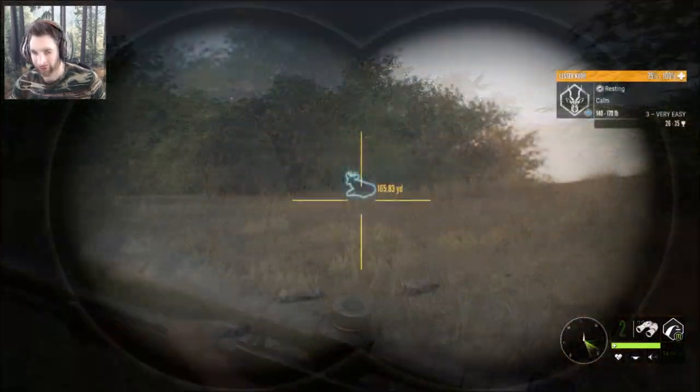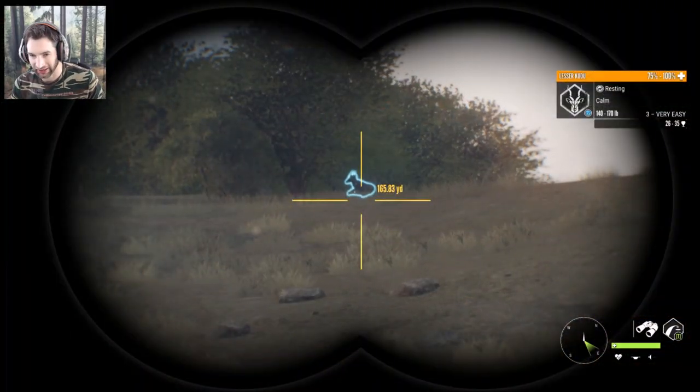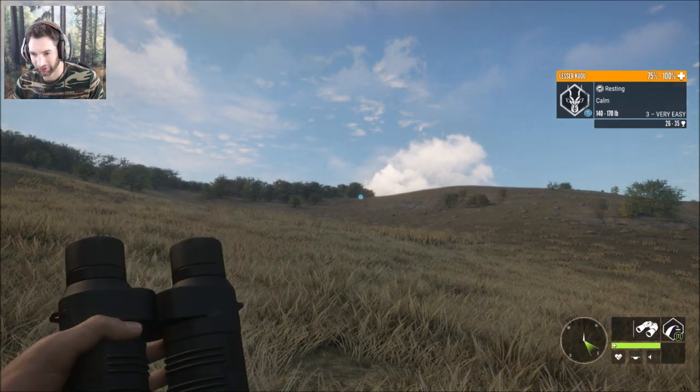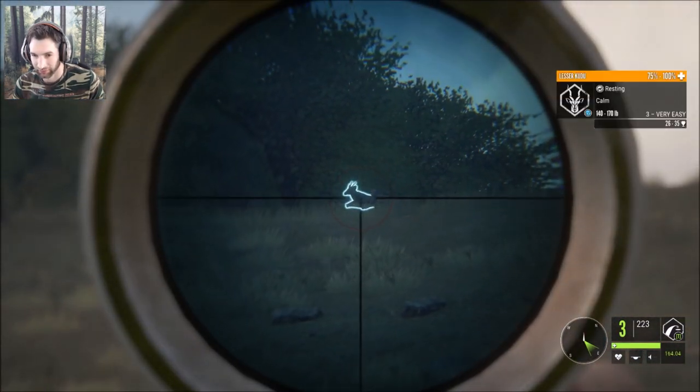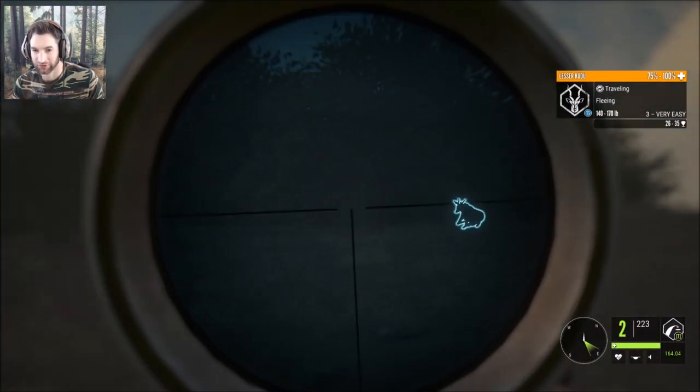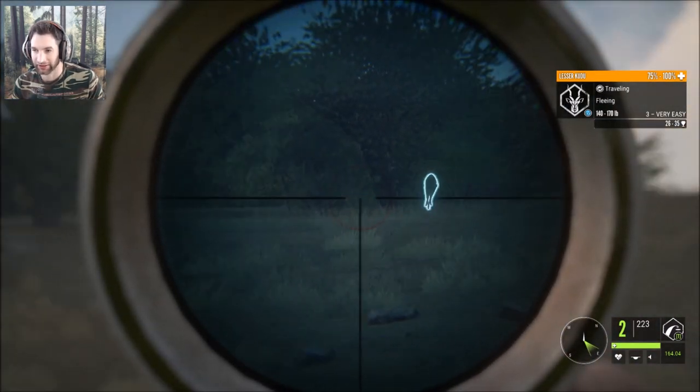We just picked up the track from the other warthog — looks like a smaller to medium-sized male, so we might have gotten the big one. We just got eyes on some kudu — a pretty nice three-star, 26 to 35 score range, about 165 yards out. We zeroed in for 160 and took a shot — and I think that was a clear miss.